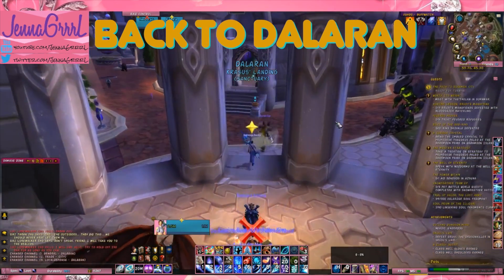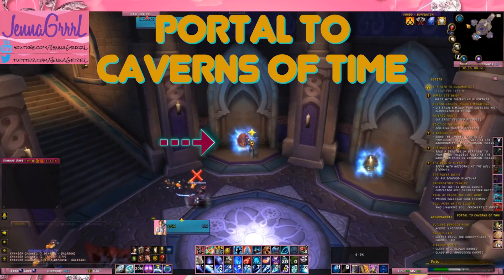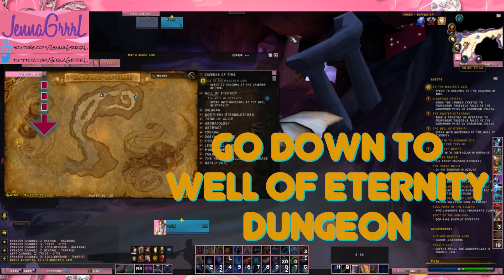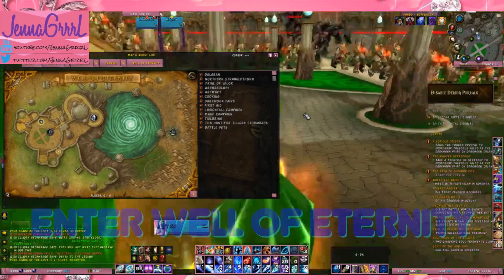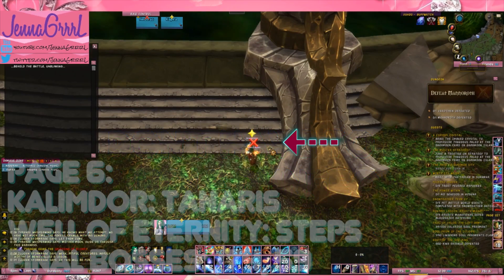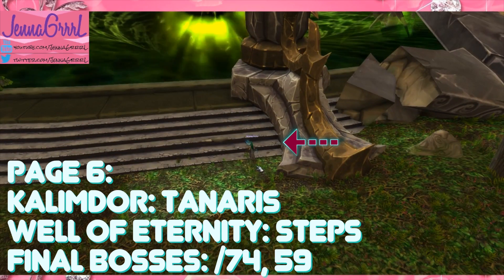Now we are headed back to Dalaran where we need to go into the Chamber of the Guardian. Once in here there will be a portal to the Caverns of Time. When we arrive at the Caverns of Time we need to go down to the center and find the entrance for the Well of Eternity. Enter this dungeon — the artifact is surrounded by an aura of darkness. You do need to get to where the final two bosses are, but you don't actually have to kill them. Just grab the page off of the stairs here.